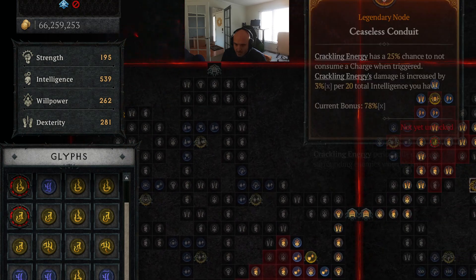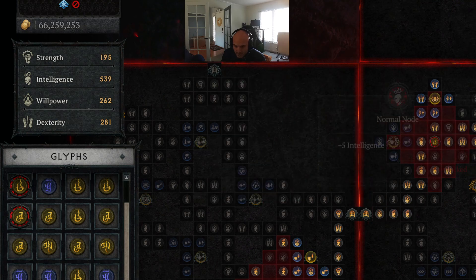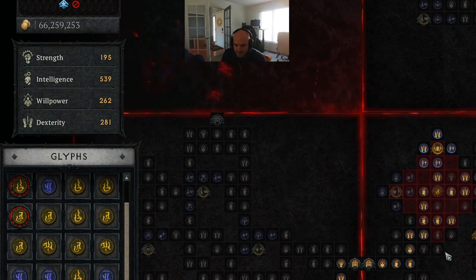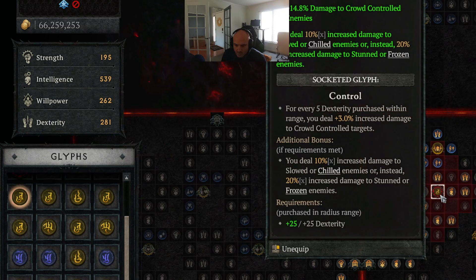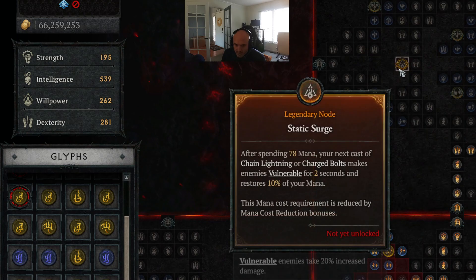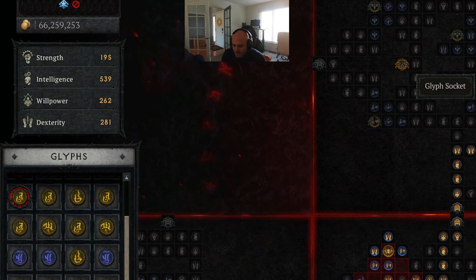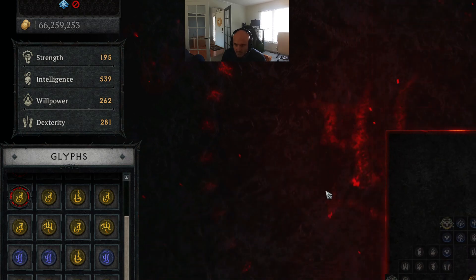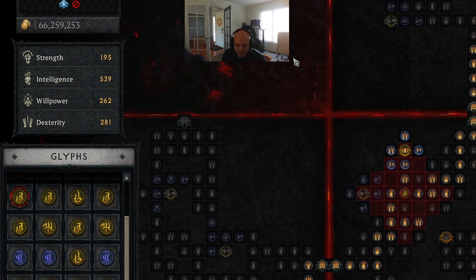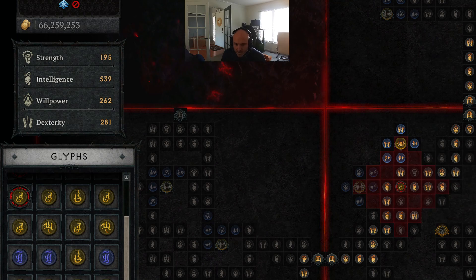And then I went into the Seaseless Conduit, but we went with Control — you can see we got some more stuff here. And then right now we went into Static Surge, and we're going to use Territorial in here. Then we're going to go into Elemental Summoner over here. I will make more videos when I get to a higher level, so that's the current Paragon.